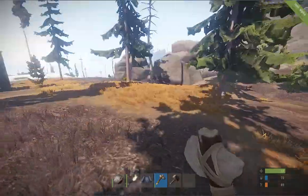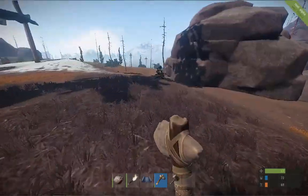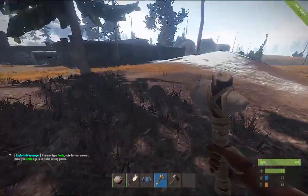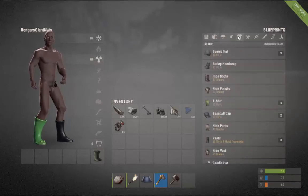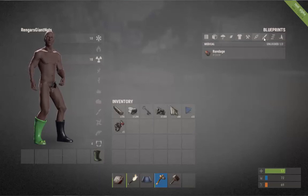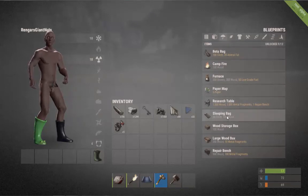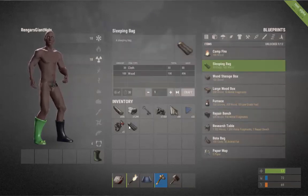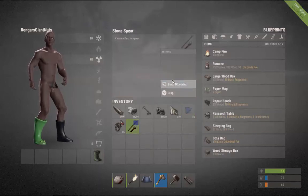You might be wondering why I'm gathering cloth - you've got two reasons for it: bandages, which are really good, and a sleeping bag. Sleeping bag is 30 cloth and 100 wood - make that. Blueprint fragments, by the way: if you get 20 which is the minimum, to actually construct a blueprint - I've got 22, I'll click reveal blueprint and it gives me one.